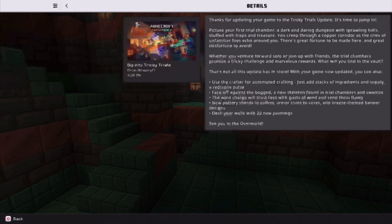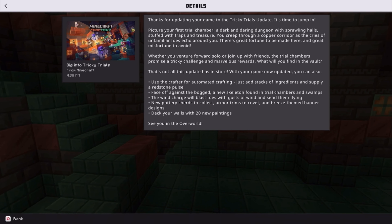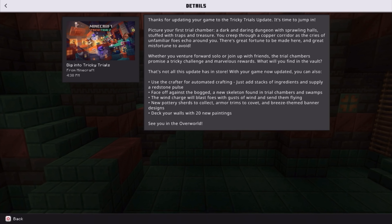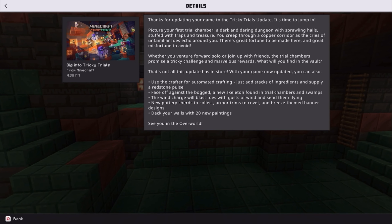We've also got a new panorama — it looks to be a trial chamber, it's pretty cool. There's a message: 'Thanks for updating your game to the Tricky Trials update. It's time to jump in.' It describes your first trial chamber as a dark and daring dungeon with sprawling halls stuffed with traps and treasure.